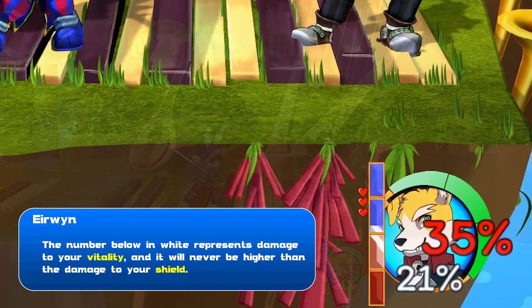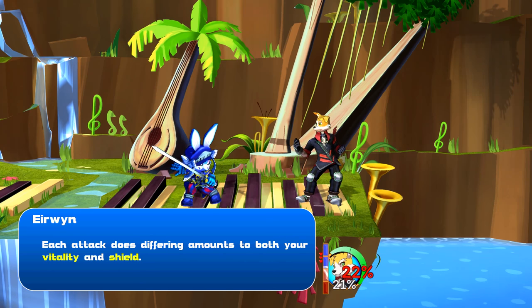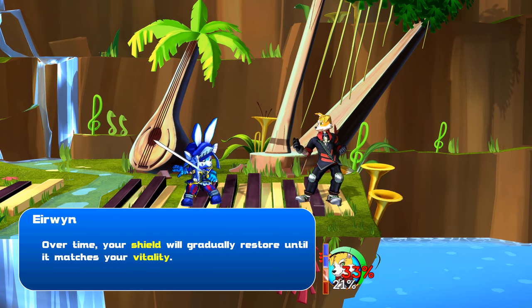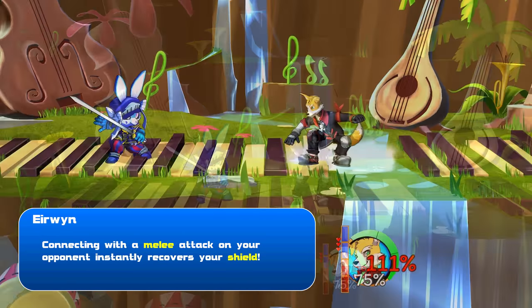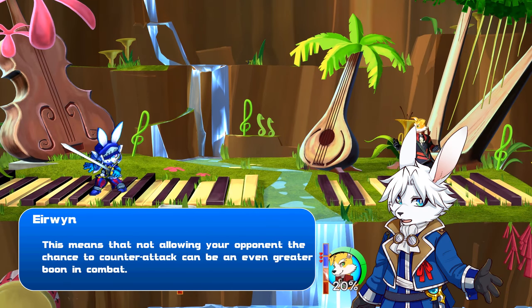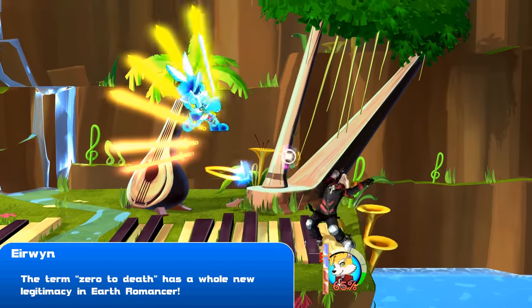The number below represents damage to your vitality, and it will never be higher than the damage to your shield. This number represents the limit to how much your shield can recover. Each attack does differing amounts to both your vitality and shield. Over time, your shield will gradually restore until it matches your vitality. There is one other way to heal damage: connecting with a melee attack on your opponent instantly recovers your shield. This means that not allowing your opponent the chance to counterattack can be an even greater boon in combat. The term Zero to Death has a whole new legitimacy in Earth Romancer.